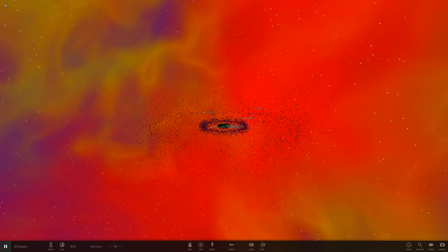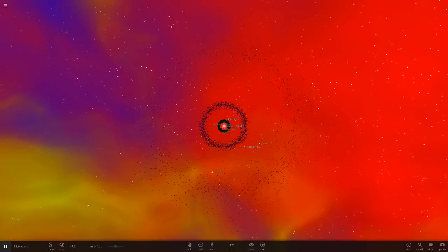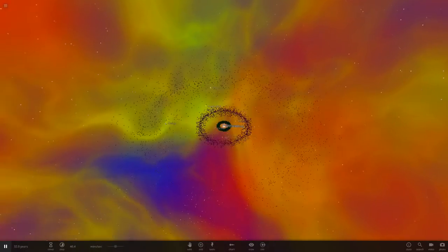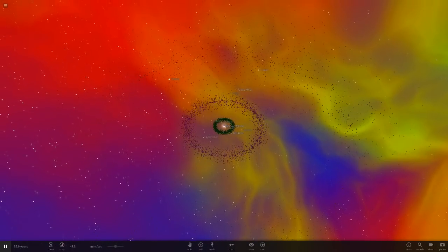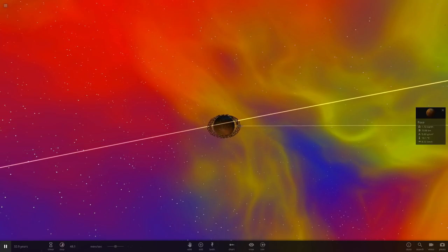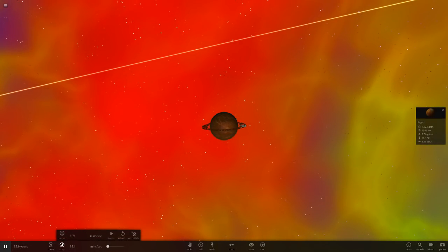Hello everyone and welcome back to another Universe Sandbox 2 video, and welcome back to the Rainbow Solar System as well. We're back here today for another episode which one of you guys requested. Today we're going to be heading to our brown colored planet in the rainbow system — we're heading to Poop — and we're going to be making it into a star, because that's what was requested.